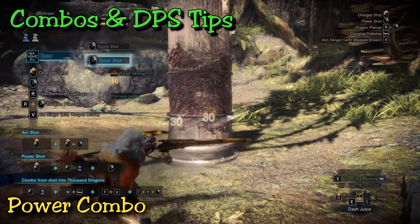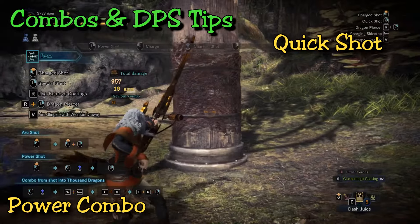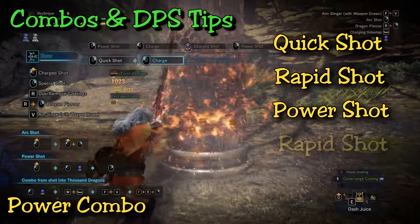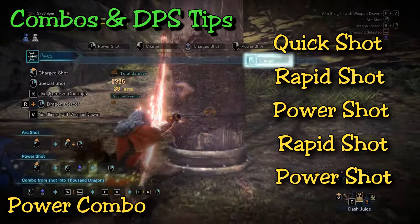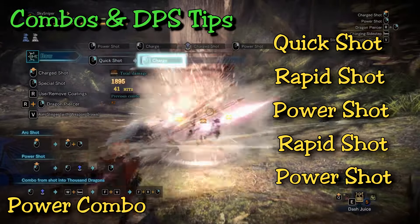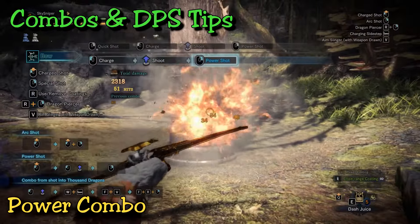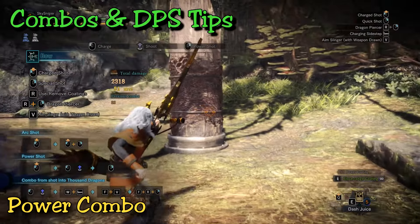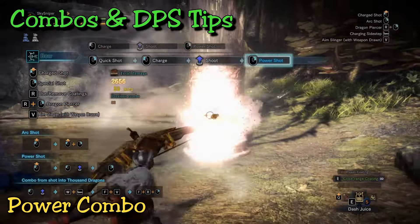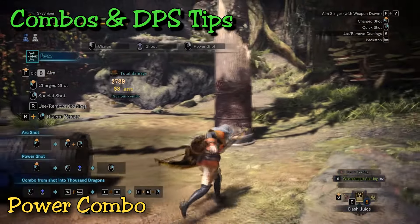For those in-between moments when a monster, say, is exhausted, I'd recommend a power combo where you start with a quick shot, then follow with a rapid, power, rapid, and then power again. This combo does have more damage than the previous one I mentioned, but because of the extra power shots, you have an animation lock, so it's a little bit more ideal for smaller openings. It does let you build up charge and output damage with the power shots, but in case you need to break protocol, you have the rapid shots in between so that you can move around.